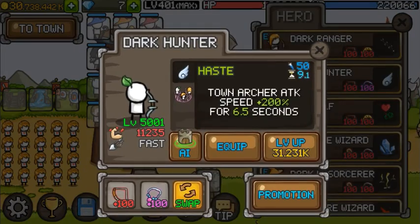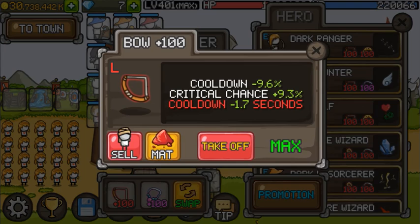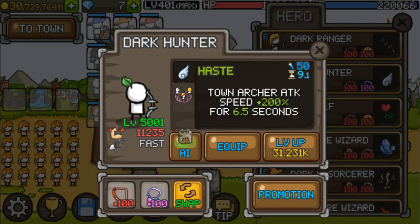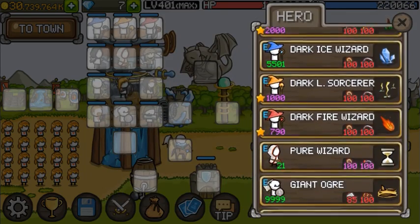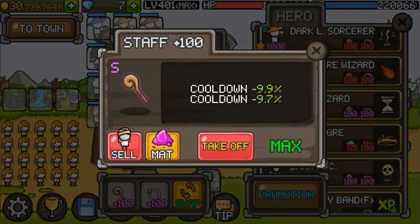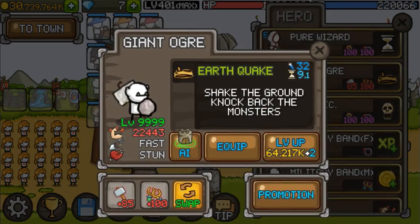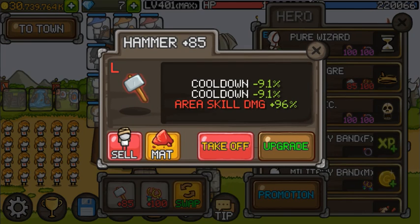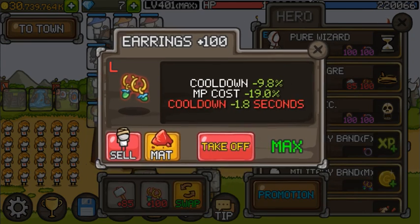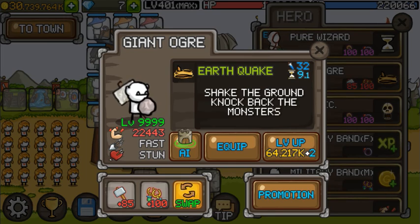Let's start at the top. Double cooldown on Hunter, and cooldown plus 1.7 seconds is more effective than double cooldown, so I'm running that. Pure Wizard has almost perfect. Giant Ogre — I just got this, I can't level it properly yet, and again that cooldown affix is better.